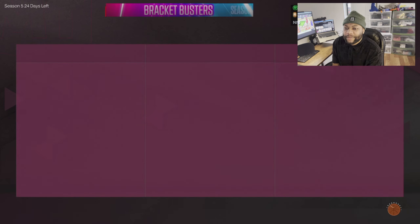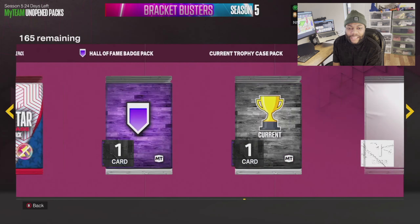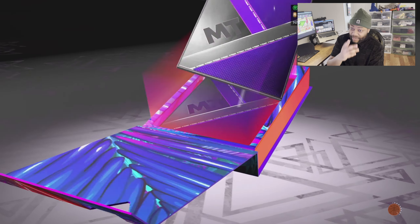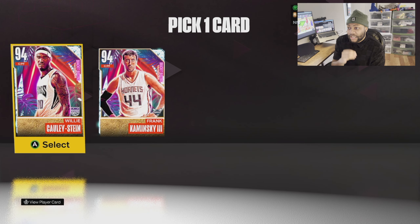Let's go ahead and pick out a player. If you made it through this one, go ahead and watch the gameplay - I gotta open these packs, that took way too long. Bracket Busters option pack, here we go - we're going with Willie Cauley-Stein. A link to the gameplay will be in the description once I get it out.